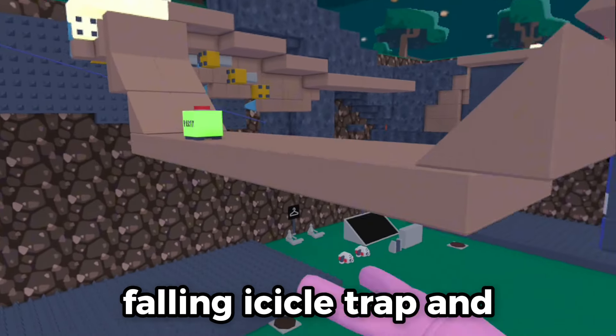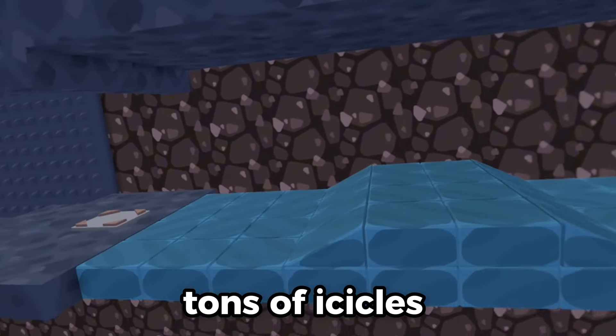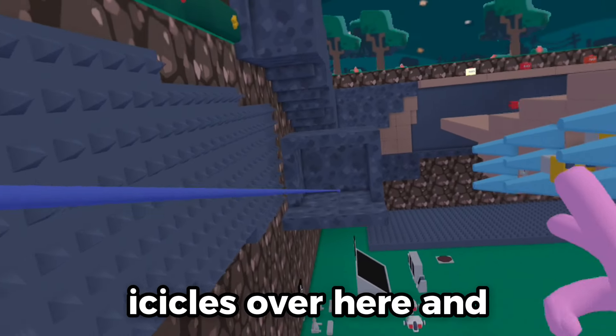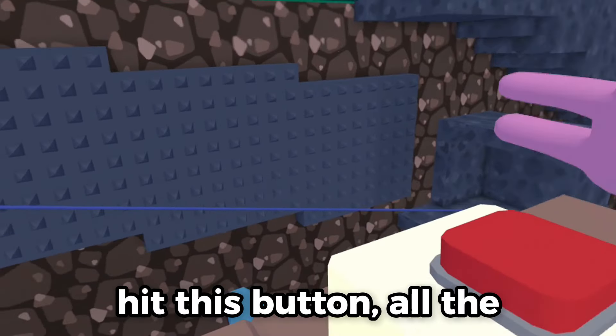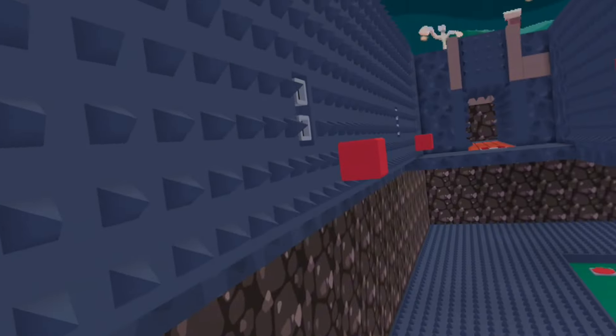The next trap is the falling icicle trap. If I press this button, tons of icicles will fall down and hopefully they die from it. And for the final trap, I have a bunch of icicles over here, and they will have to cross this zip line without getting hit. If I hit this button, all the icicles hit against the wall. Welcome to my death run.